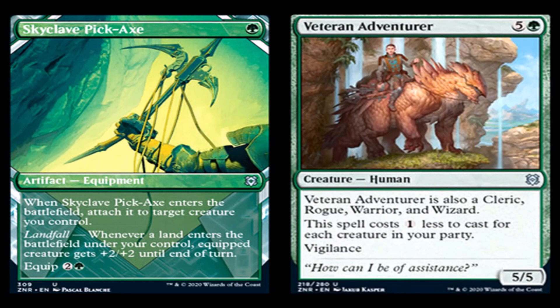Veteran Adventurer: five generic and a green for creature human, uncommon. Veteran Adventurer is also a cleric, rogue, warrior, and wizard — really good. This spell costs one generic less to cast for each creature in your party. And it's vigilant, a 5/5. It can be discounted down all the way to two mana, which is really good because there's an elf I want to say is a two-drop that can also be a cleric, rogue, warrior, and wizard. I love that they did this with another card — that means you would play four of these and four of that, and then probably four of that black spell I ranted about. These cards are gonna be good.